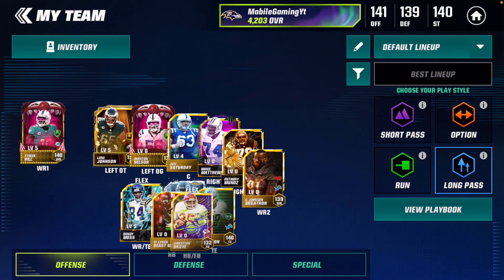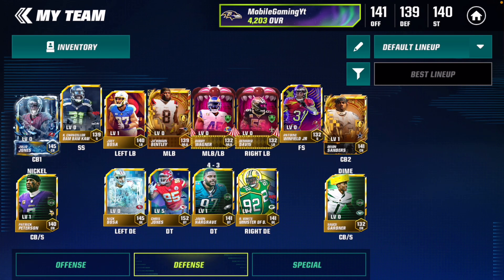Before we get into this video, as always hit that like button and subscribe. This defense strategy is good, but for it to work you're gonna have to have a solid defense as well. You can't just have like 70 overalls — you gotta have good cards. The most important positions are your cornerbacks and your linemen.